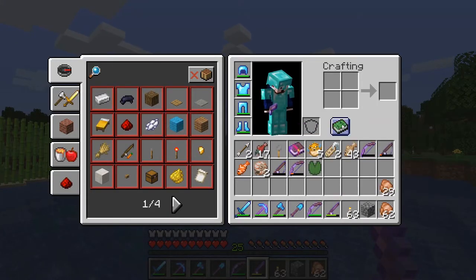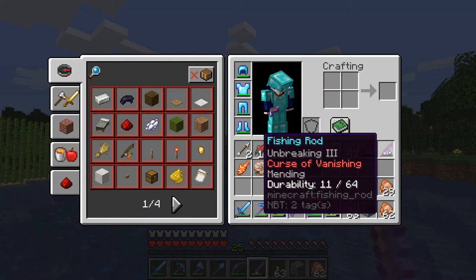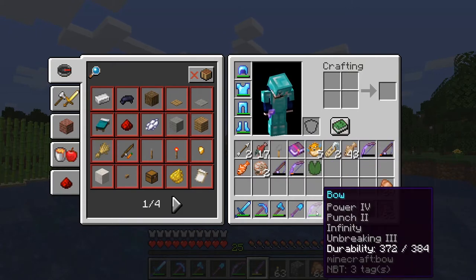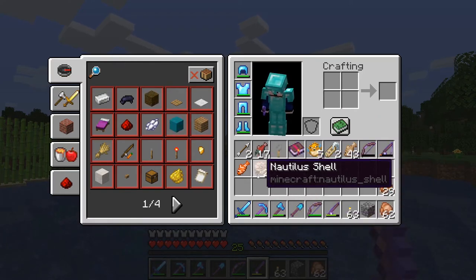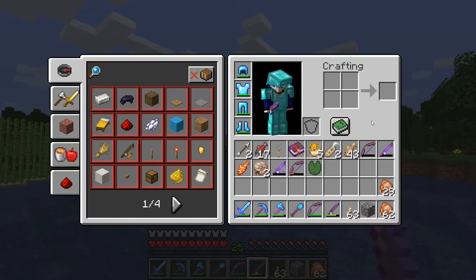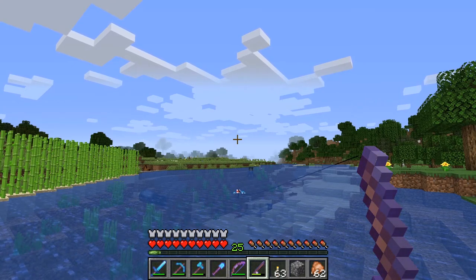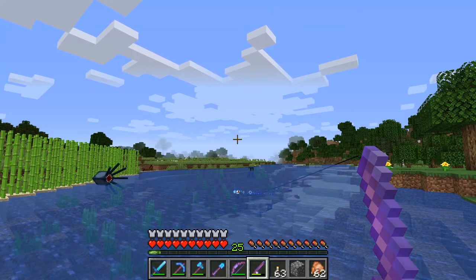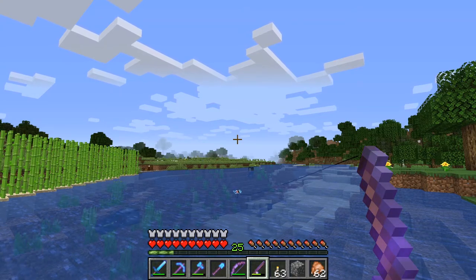Got some puffer fish, a book with just Sharpness on it which I like, some name tags. Got this fishing rod but it has Curse of Vanishing so that one's gone. I like the Mending on the bow so I can put that on this bow — I think that'll be the final thing for the bow. Got some nautilus shells which are pretty cool. I've come to find I have an ice/snow biome near a guardian underwater fortress and also near a witch hut.